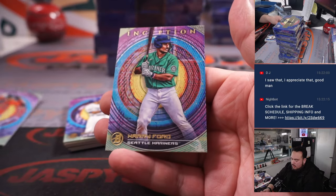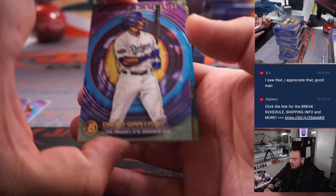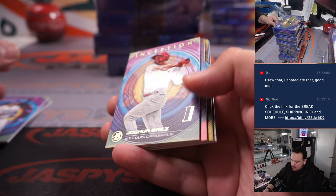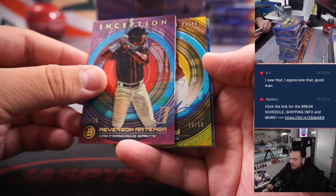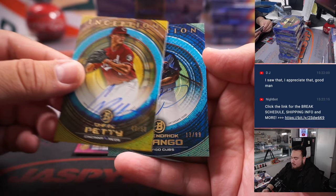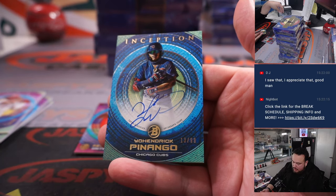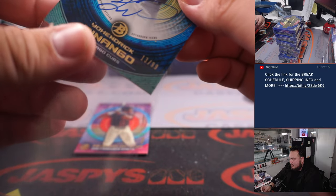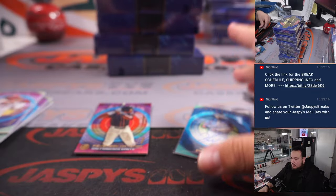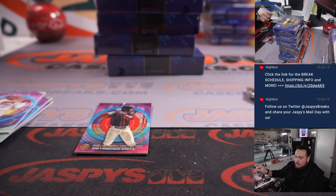Colton Kouser, Harry Ford, Diego Cartaya, Joshua Baez. We got a numbered Averson Ortega to 75, and then we have Chase Petty to 50 with a Johendrick Piñago to 99 for the Cubs. Reds is Charles and Cubs is Andy — there you go man.